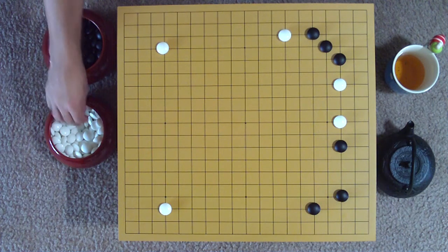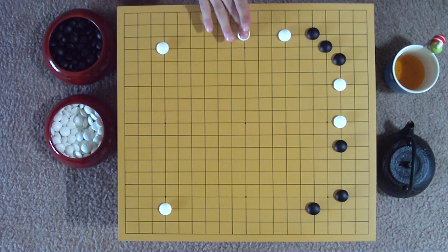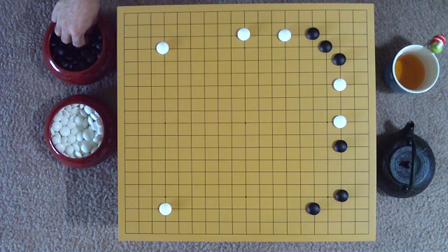White then makes life along the upper third line, mirroring the play from before. Also, this new stone acts as a healthy extension from white's opening play on the 4-4 point, strengthening his hold on the top.